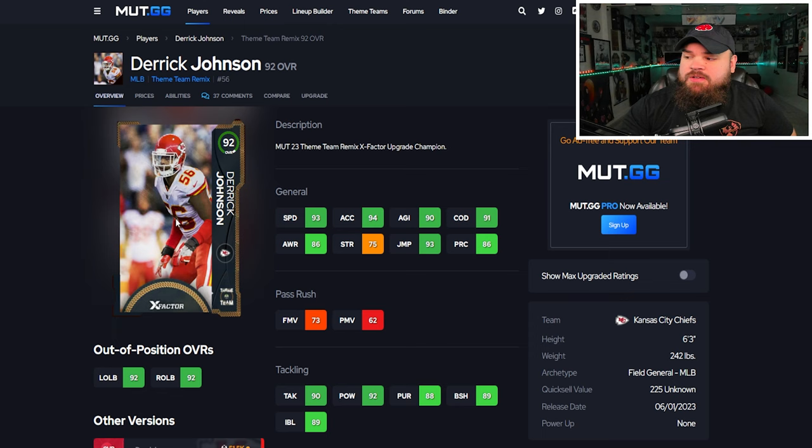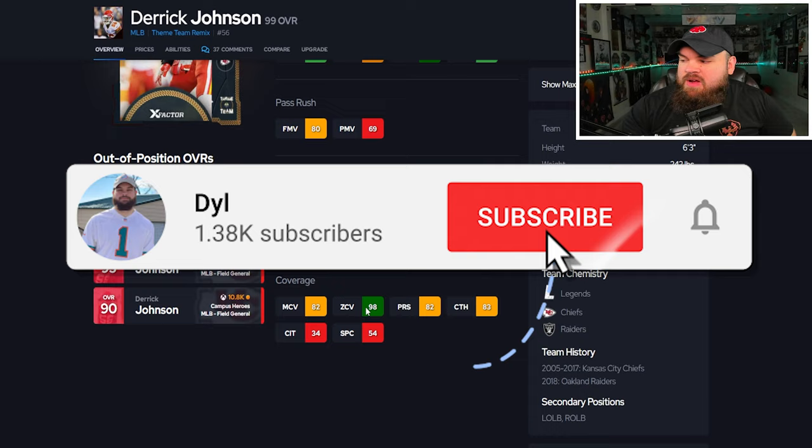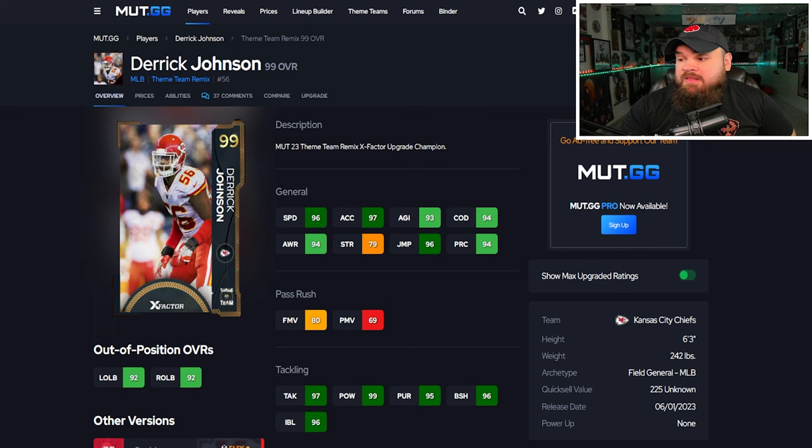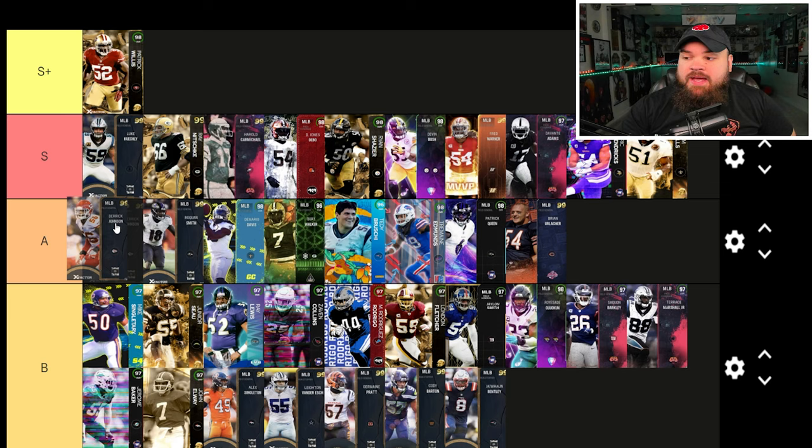For the last card of the video we have Derek Johnson — showing max upgrades, can be up to 98 speed, good play rec, finesse moves are decent, block shed and impact blocking are great, amazing zone coverage, not the best man coverage. For traits, big hitter and play ball in air aggressive. If you have him on a theme team I would say he is S tier, but with no theme team he goes right by Roquan Smith in A tier.